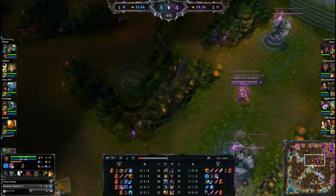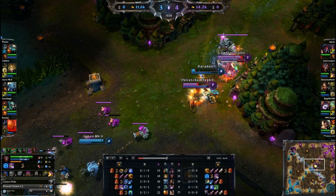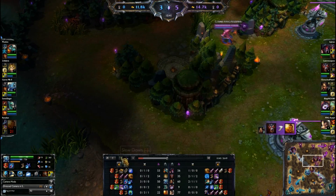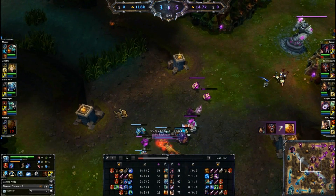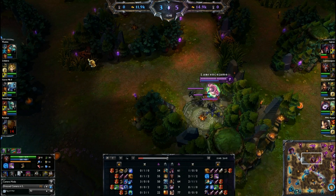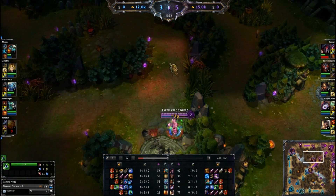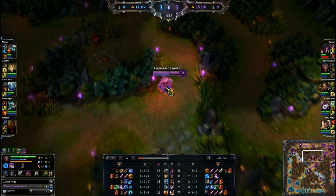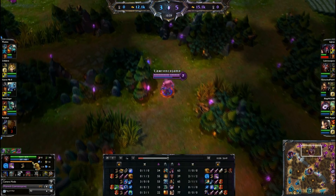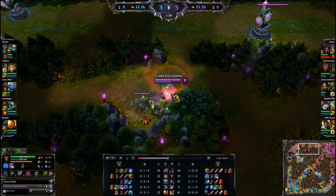Our ult is up now. I see Fizz diving in and Xin Zhao diving in as well — Xin Zhao was trying to go for the dive kill onto Nidalee. I'm just going to ult him under the tower and kill him. Now my ult is on cooldown and I go back to the jungle and farm up. Xin Zhao is making a few big mistakes here — trying to invade my red when I'm level 6 and he's level 5. He is now level 6, but I'm a whole level up on him and almost level 8.